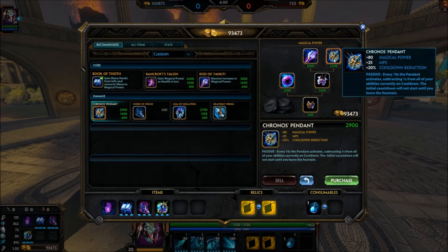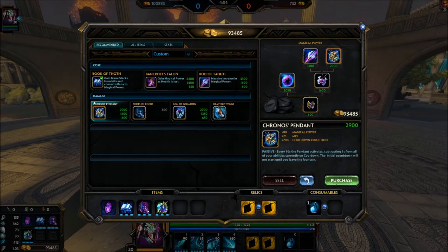I do want to throw out this disclaimer: if they have any healing, pick up Divine Ruin right here instead of Kronos — have it be your fourth item. You'll be able to start countering them. If they have a Nezha jungle or a Ravana mid laner, if they have healers, pick up your anti-heal no more than your fourth item. Otherwise you're going to be irrelevant, because that's where they're going to be able to pop off.